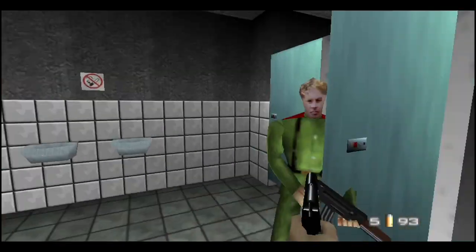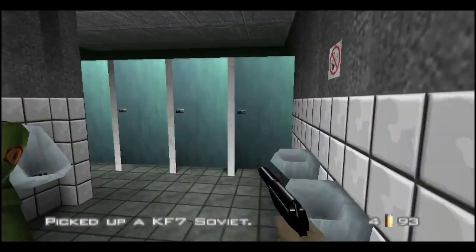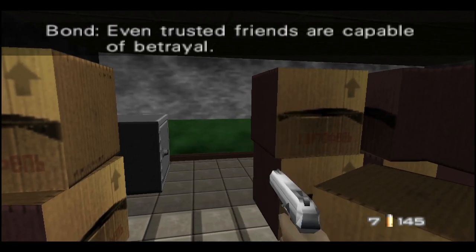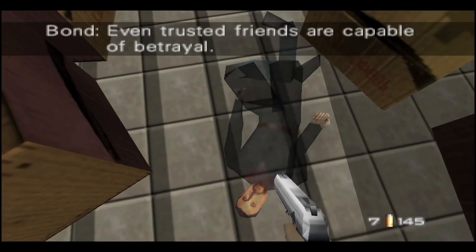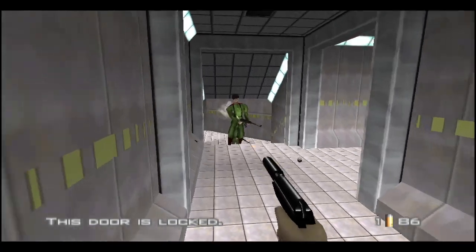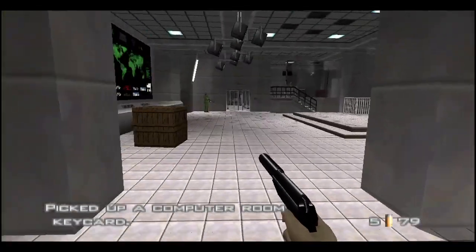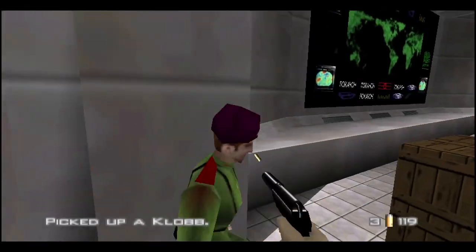Once you get past the controls and setup, GoldenEye plays well. I haven't noticed any framerate dips, and it's here in all its blocky Nintendo 64 glory. Auto aim works great, Bond moves smoothly — again after the control modification — and I very much enjoyed this nostalgic trip, playing so far just on the easier Agent level with fewer objectives.